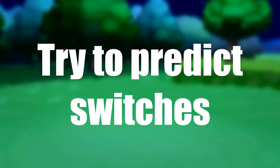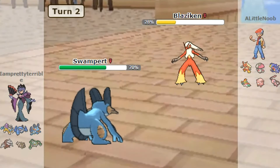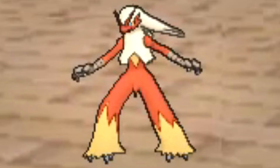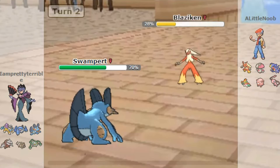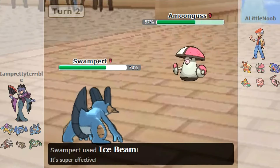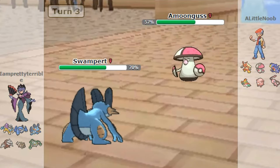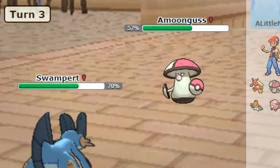Number seven: try to predict switches. You just hit a Blaziken with Surf for a lot of damage, so your opponent thinks they should switch to a grass type that takes little damage from Surf. But instead of using Surf again, you go for Ice Beam — and now that grass type is getting walloped. Making that bold prediction is what separates good players.